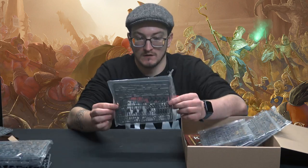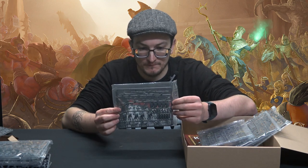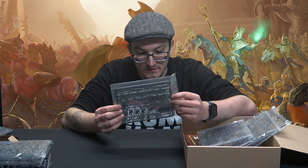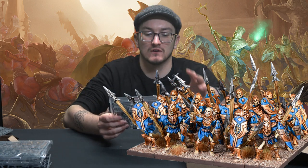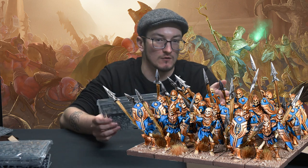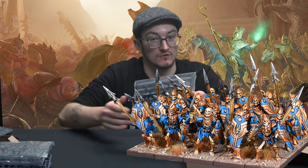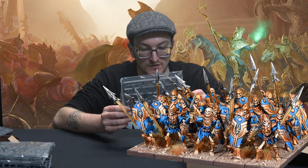And then your Empire of Dust infantry as well. These have got spears and they've got bows — they've obviously got shields as well. Again, fantastic detail. They're just that right level of not being too spindly that they're going to break, but not being too chunky that they don't look like skeletons. I think these are really nice. I would have said these are one of the best sprues we've ever done, but then we went and did the Ogres immediately afterwards, so they've just been superseded in my eyes — but they are still stunning.